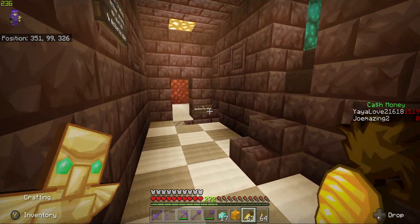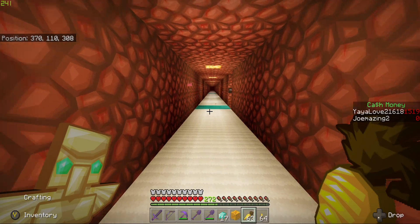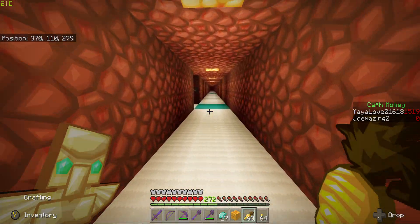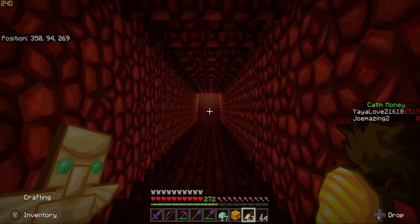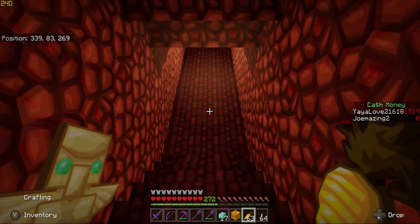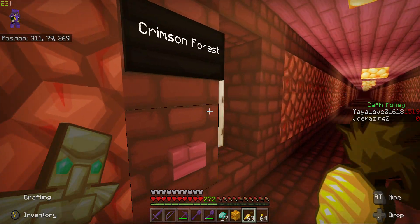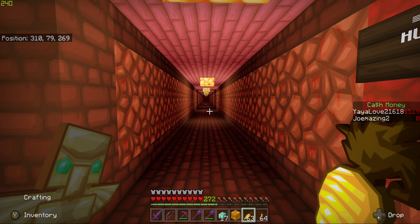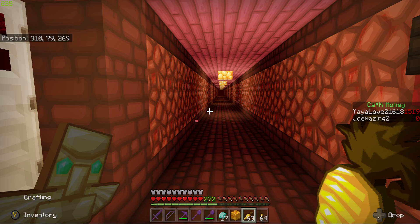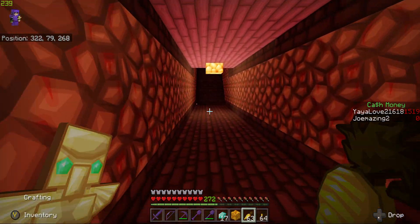We used to have a very janky entrance to our nether fortress and Joe has taken it and made a really nice entrance down here. He put in doors so we can get out to the different biomes safely — there's a door to the crimson forest, a door to the basalt delta way down there, another door to the warped forest, and there's also a door to a blaze spawner that Hound built. He runs it because he sells blaze rods and blaze powder in his shop.